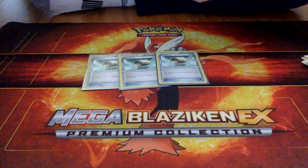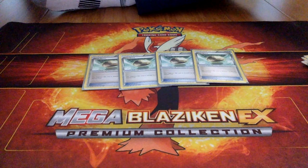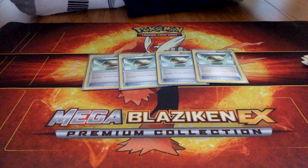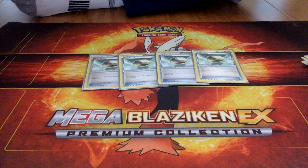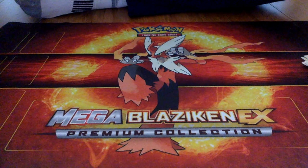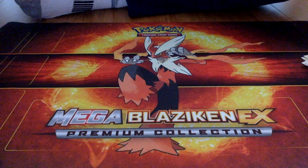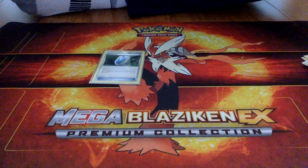We have four Float Stones. The Pokemon it's attached to has no retreat cost. So you can attach it to a Golisopod GX to retreat it and then use Guzma or something like that. You can also put it on a Wimpod with three retreat cost, or just any Pokemon to retreat them for free.